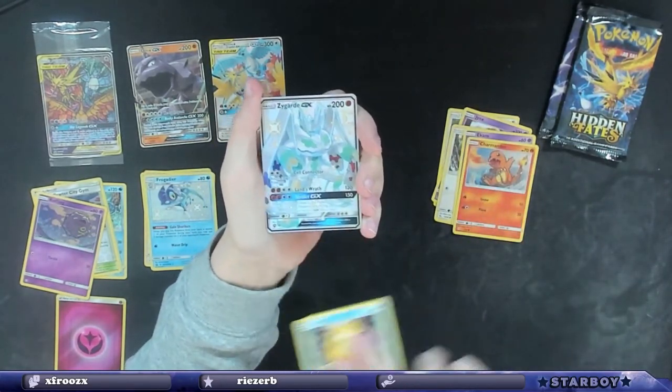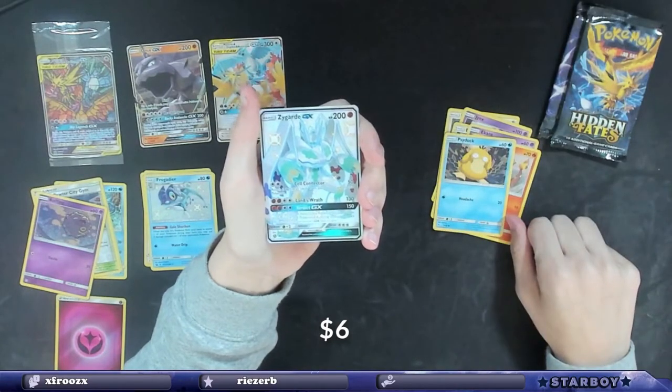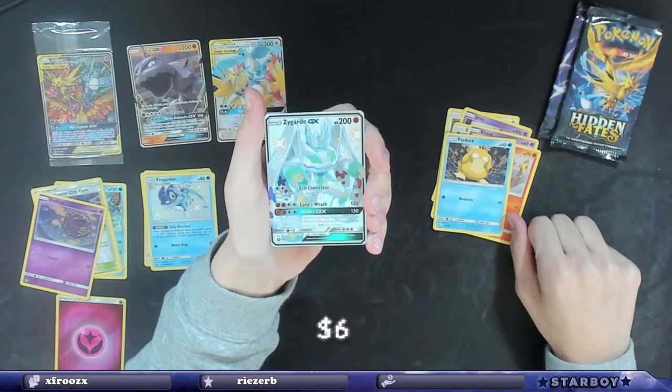Charmander, Psyduck — Zygarde GX! What the fuck?!